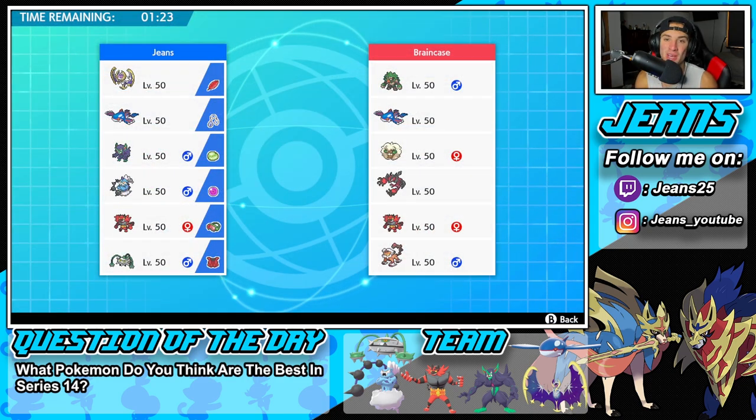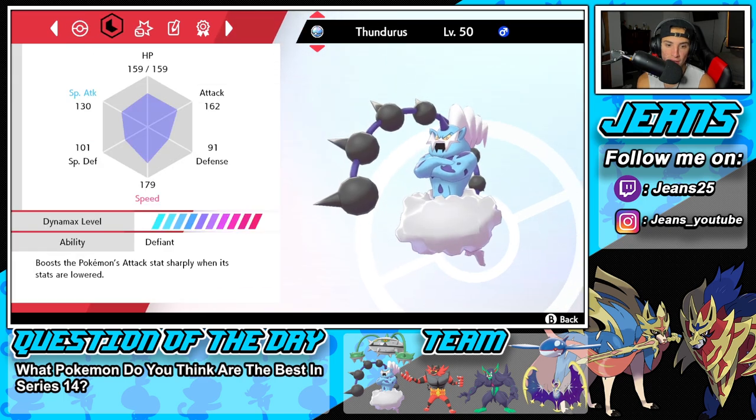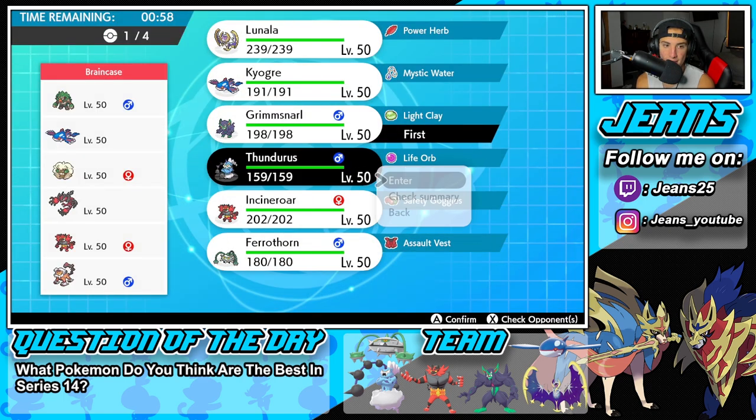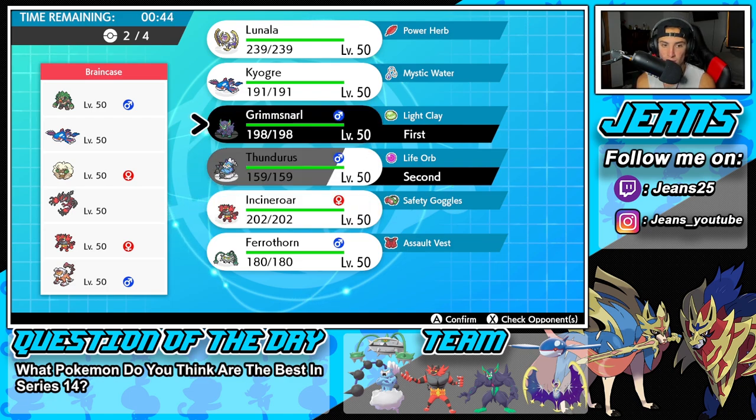Second battle coming at you guys, and I owe you guys a win. We're going up against a Yveltal and Kyogre team with two Intimidate Pokemon. He's got Incineroar and Landorus, then he's got Whimsicott and Rillaboom. I feel like we don't even bring Kyogre — he's really a pain with Rillaboom because Rillaboom could just dump on it. So I feel like Grimmsnarl and Thundurus is a really solid lead here. We have Defiant, so that really forces out all of the Intimidate Pokemon. And then we're super effective onto the Whimsicott, Yveltal, Rillaboom, and Kyogre — four of the Pokemon we're super effective against.